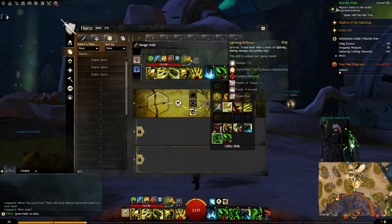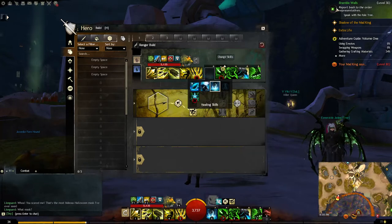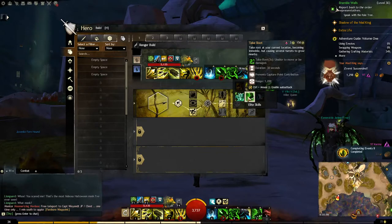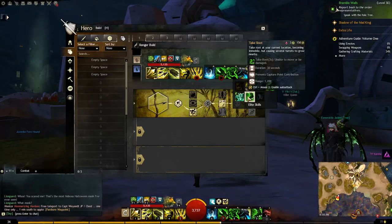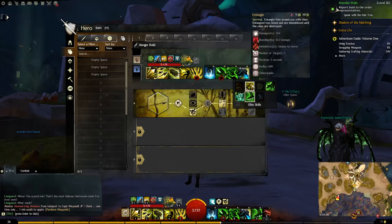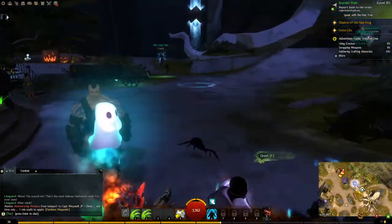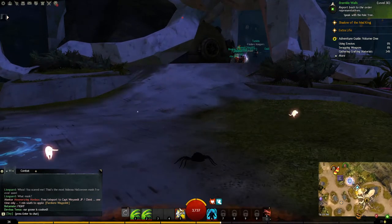I think I already got it — Grasping Vines. I think it's under this one. Not under that one, that's her health. Take Root — I am that. Okay. Got an achievement. Tangled! And they just teleported me. See, you can't stay there too long, otherwise — time out.